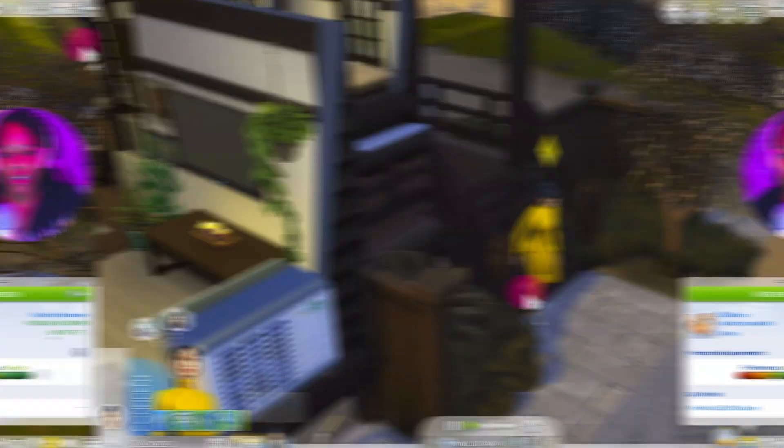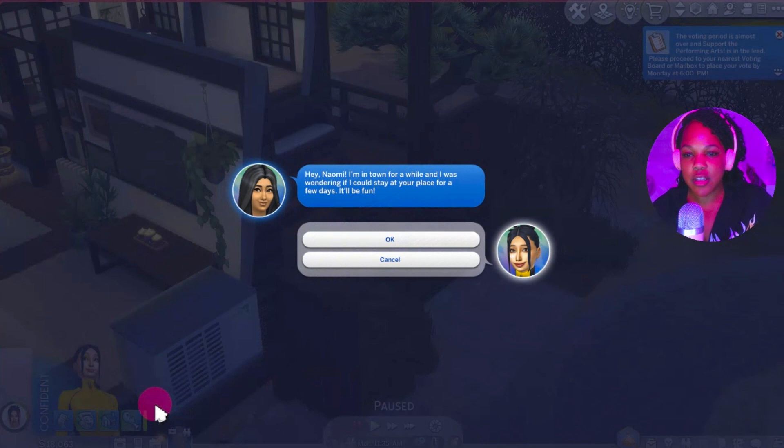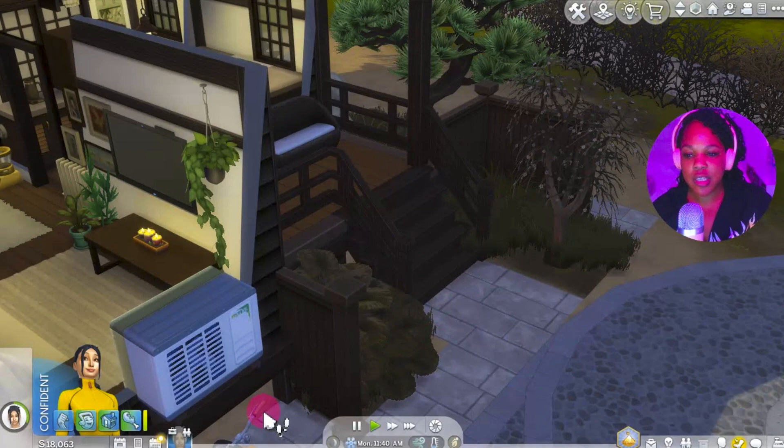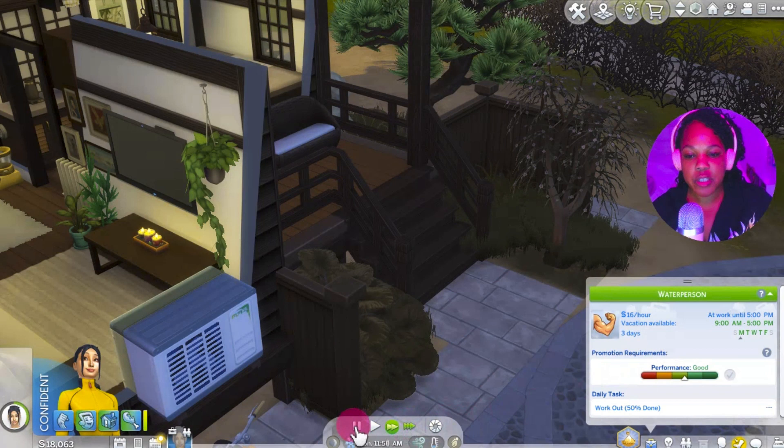We're going to have her socialize with co-workers. No handouts — that's the most annoying thing and I don't do that in my gameplay. She met Kayla at work, which is good — we've got another sim we've met. She's at work until five o'clock. I'm just going to have her work hard for a little bit, and she also met someone else too, so that's perfect.